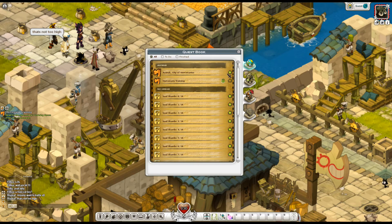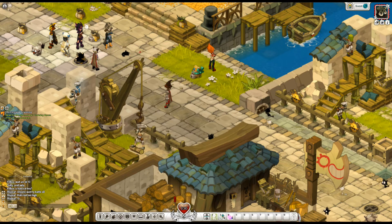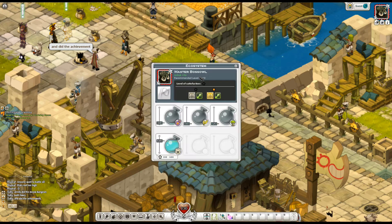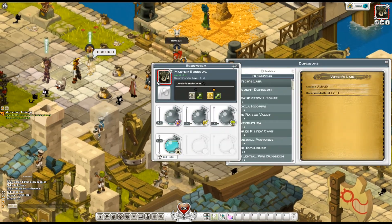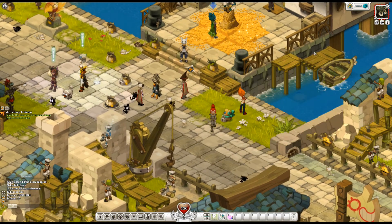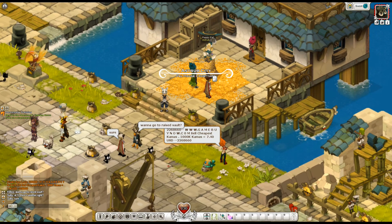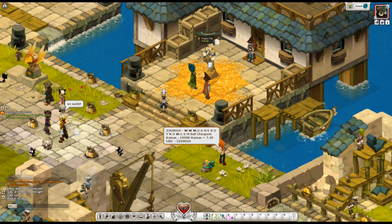I'm actually on a quest. There's a compass that tells you which direction to go. I keep trying to use WASD to move — you have to click to move. Quests give you XP and sometimes items.